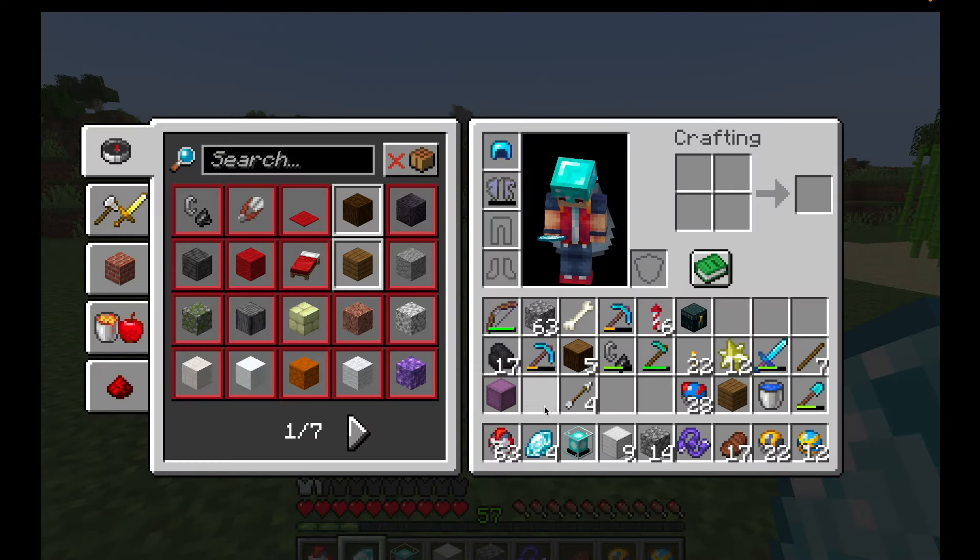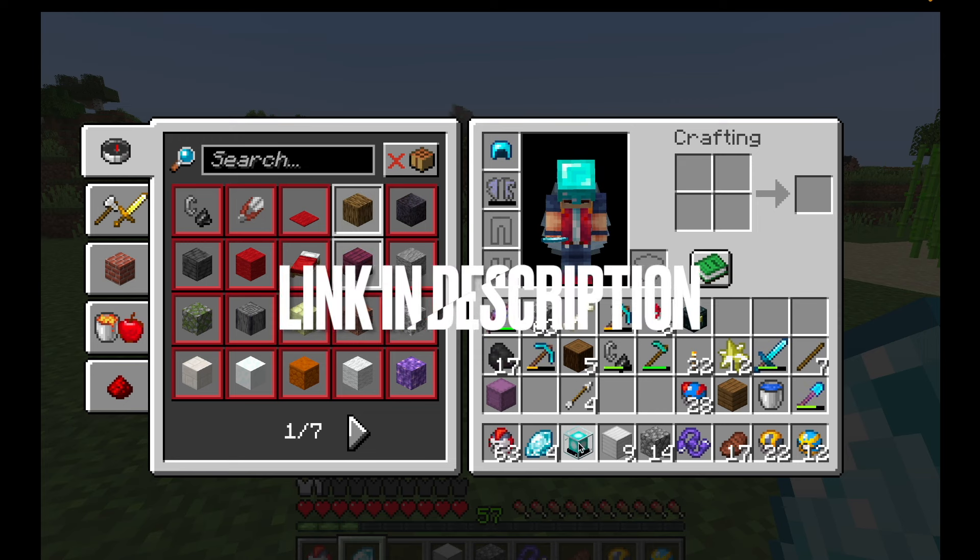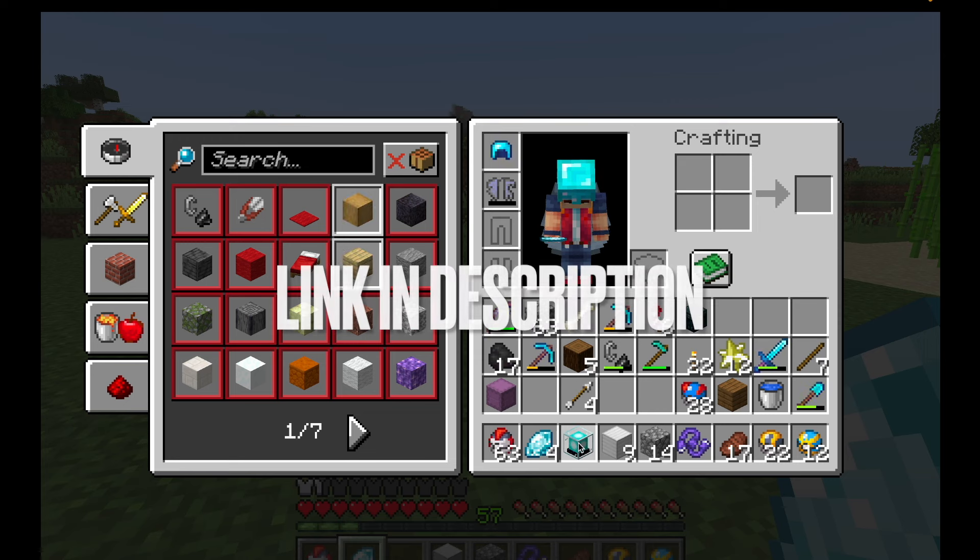Once you have that mod installed, all you need are four ice stones, a beacon, and nine blocks of iron. If you don't know how to get a beacon, in my video on how to catch Rayquaza I show you a way to get a beacon extremely easily in Cobblemon.